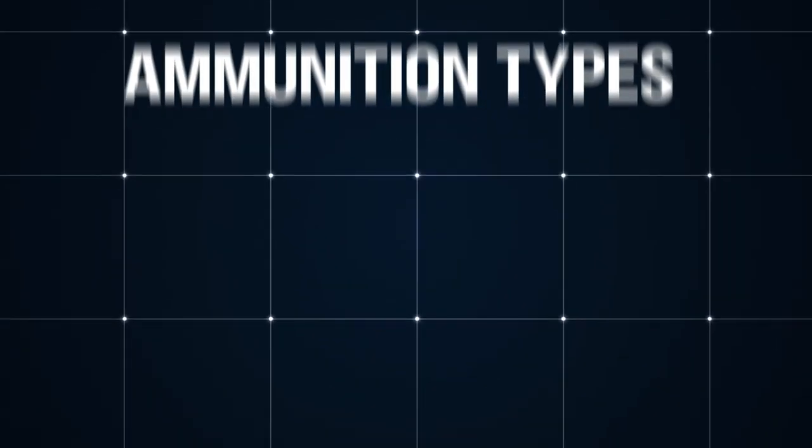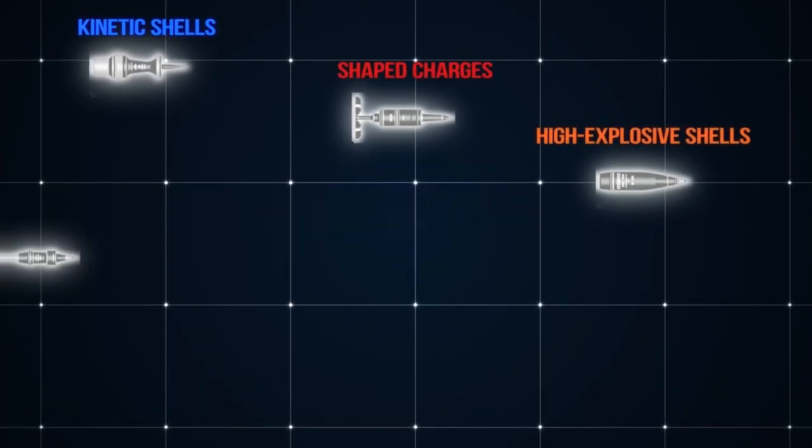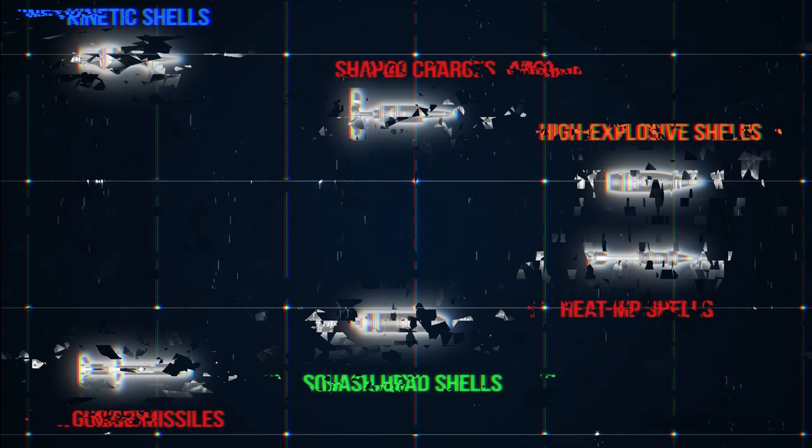There are five basic ammunition types in the game: kinetic shells, shaped charges, high explosive shells, HEAT-MP shells, squash head shells, and guided missiles.